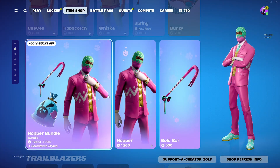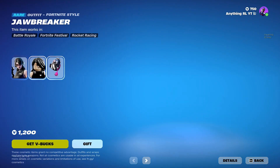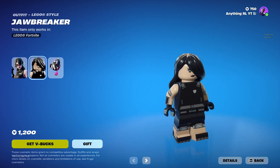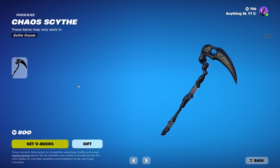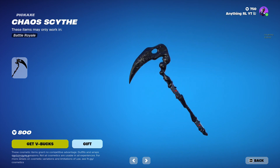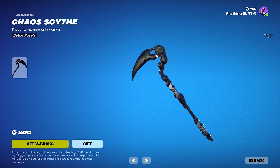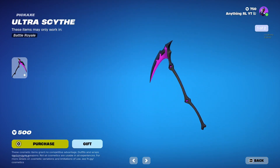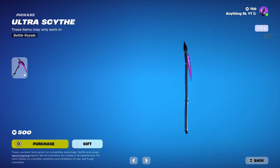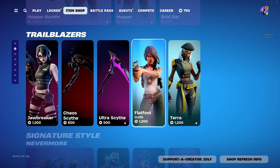We got this Hopper skin still — that's a good bundle, honestly guys, 400 V-Bucks off, I'd cop. We got the Drawbreaker, it's a decent skin, 1,200 V-Bucks, good Lego style, good back bling. Let's see this pickaxe — Chaos Scythe — that's kinda clean actually. That looks amazing with all the colors, the black and that effect. Cop that guys. Oh my god, Ultra Scythe — this is so much better. Only 500 V-Bucks. If you don't have this, make sure to cop this. It can go with so many skins. That purple looks so clean.